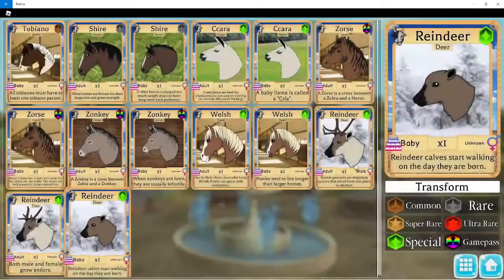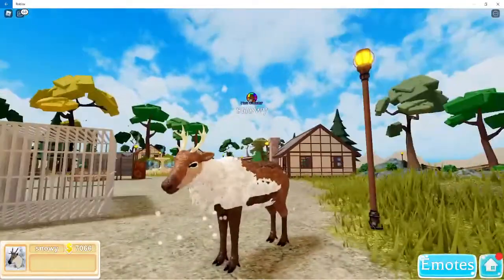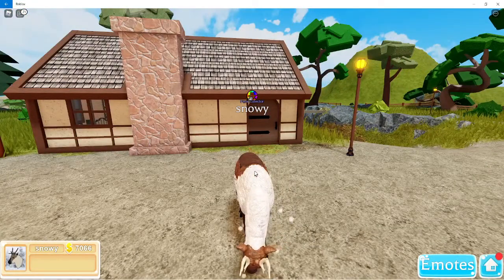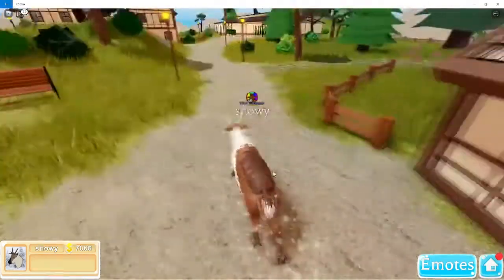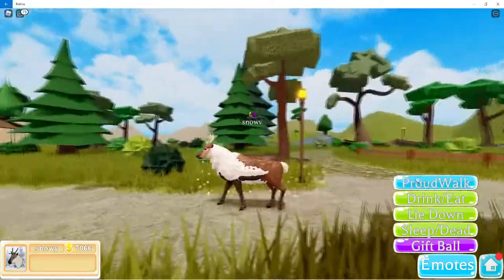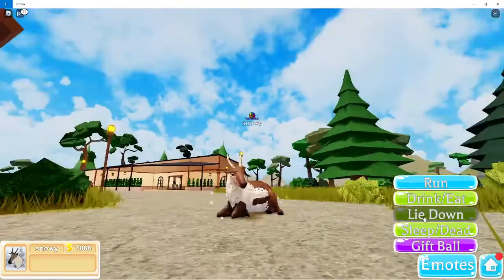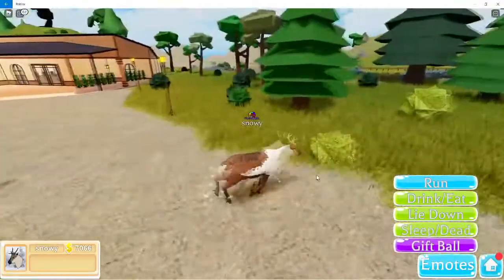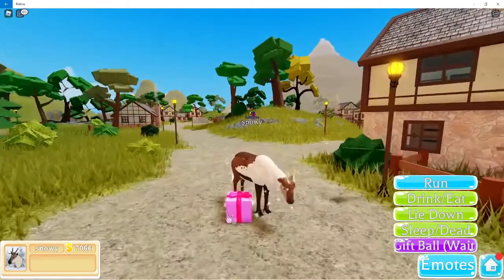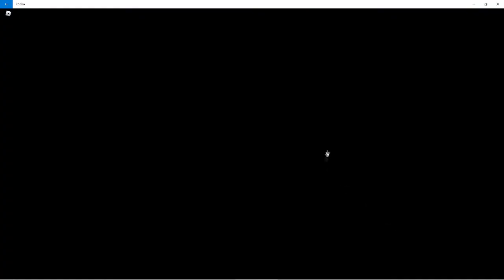Now onto the adult female reindeer. It's pretty much just like a reindeer but with small tiny horns. Animations: walk, proud walk, run, drink/eat, lie down, sleep/dead. It's pretty much the same as the baby one, just looks different. The gift ball ability is the same — it randomizes the colors, probably pink or red.